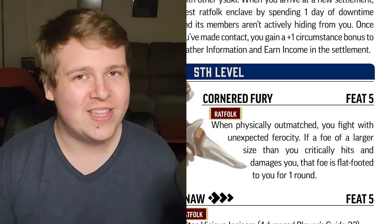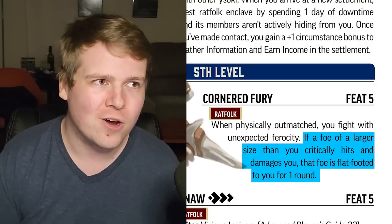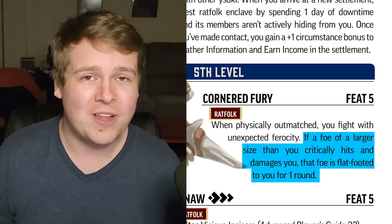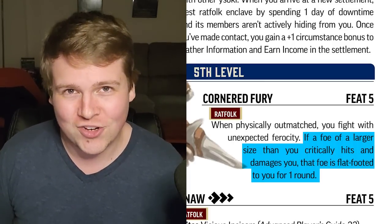Cornered Fury is really interesting. If a creature critically hits you and deals damage, and they are at least bigger than you, they are flat-footed for one round. Really useful if you're something like a Yasoki Rogue — you take a critical hit, but if you lived, now you get free sneak attacks on that target.